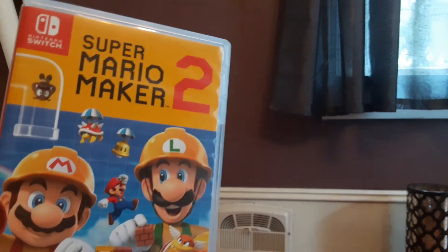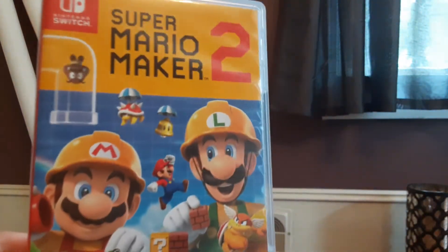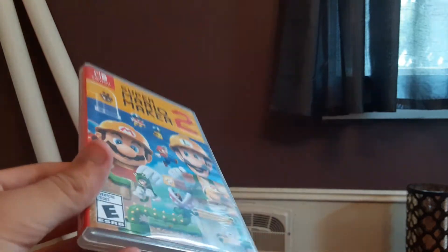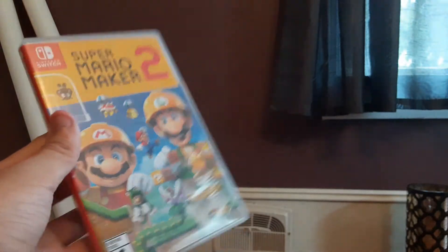Let's move on to Super Mario Maker 2. This is a game where you can make your own Mario levels. They actually added Link in it fairly recently. You do need a Nintendo Switch Online membership — or Nintendo Network — to play this game. Super Mario Maker 2 is pretty good. You can make levels based off of those games.